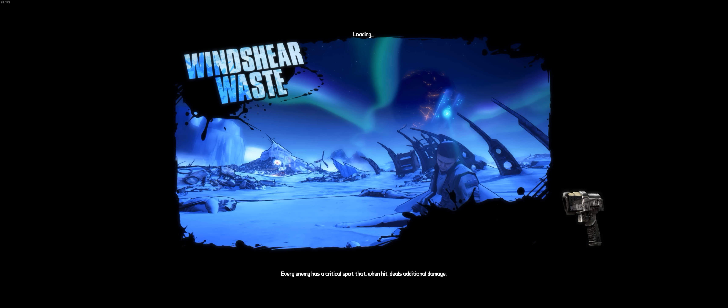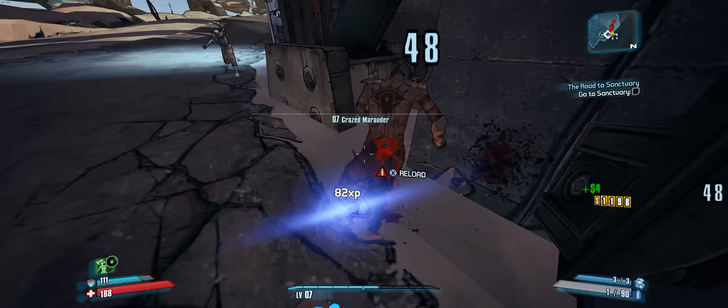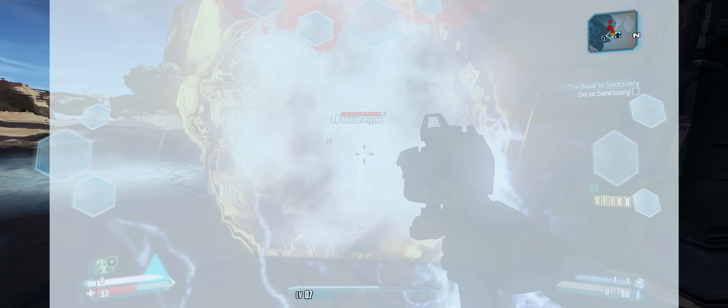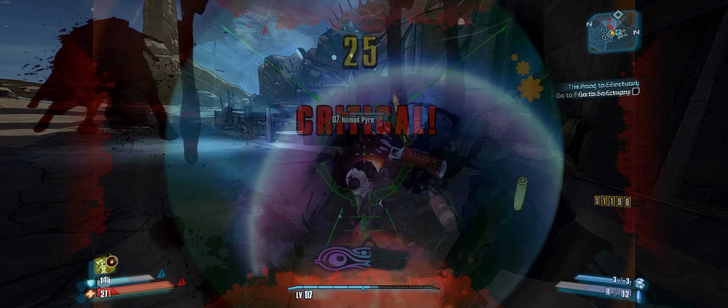Loading screens — which admittedly you aren't even looking at for long as they're so fast — are the same as 16:9, but because of their design they don't look noticeably out of place at 21:9. When spawning in, the tunnel effect thing uses the full screen space. When downed, the sides of the screen correctly fade to black with no awkward 16:9 cutoff. When dealt damage, the blood splashed on your screen uses the entire screen space by stretching to fill it, though luckily the stretch isn't that obvious. When explosions occur and the screen flashes white, this white flash is only over the 16:9 section of the screen, though it's a very brief shot and not very noticeable.